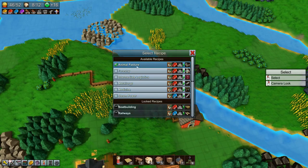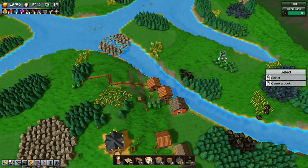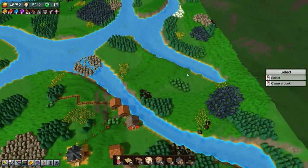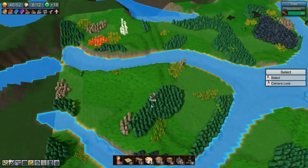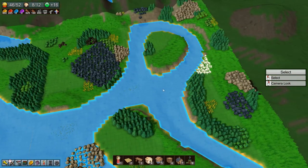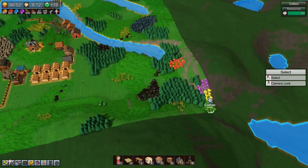Let's get animal pastures going because we need to produce wool to be able to make our conveyor belts. The only cotton on the map that I can find is right up there and that is a long way away in a not very good spot. I truly don't see any other cotton anywhere — let me know if you see some cotton I'm missing. Actually there's a bit of cotton up there.